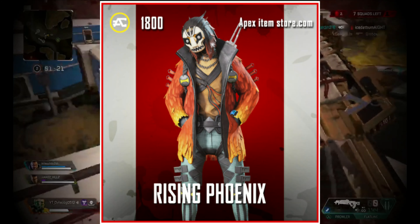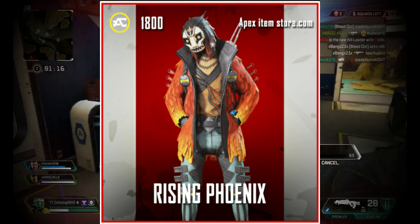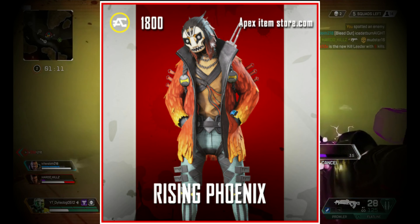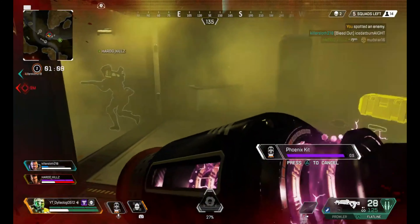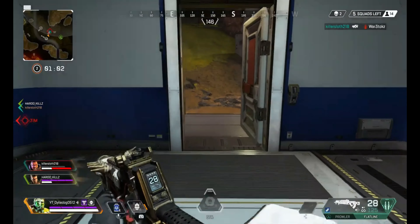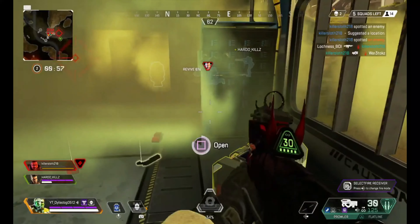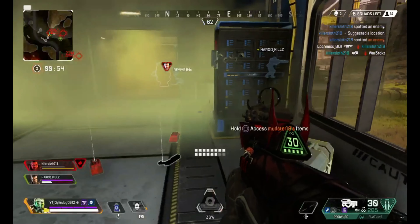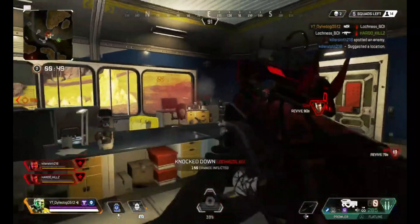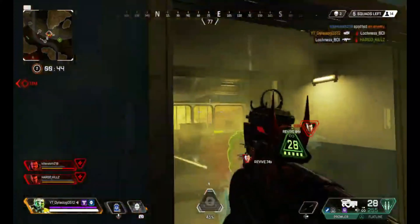In 2nd we have Winter's Grasp which requires Rising Phoenix, and in 1st spot we have the Rising Phoenix. Just look at it — the orange and black combination is amazing, and the white mask looks outstanding. His recolor, Winter's Grasp, looks just as good if not even better. If I had to choose the rarest skin for Crypto I think it would be the Totemic Might recolor. I actually really like this skin — I think it came out at the end of Season 3 or start of Season 4, and maybe because Crypto wasn't used much back then it wasn't picked up in the shop.